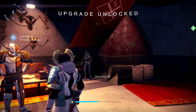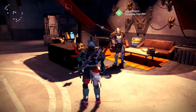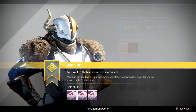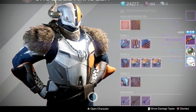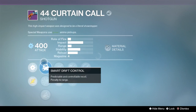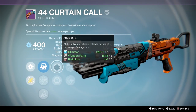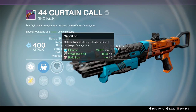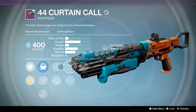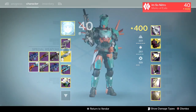Nothing went to the postmaster so we're switching to our titan — last character of the video. Hopefully we get some better drops. One package to open first — we got the 44 Curtain Call. Full auto, smart drift control, accurized ballistics, soft ballistics, cascade, melee kills auto-reload a portion of the magazine, army of one, reinforced barrel, flared magwell, and full auto. Not too bad but I kind of wish the range was a bit higher. Probably won't keep it but we'll see.